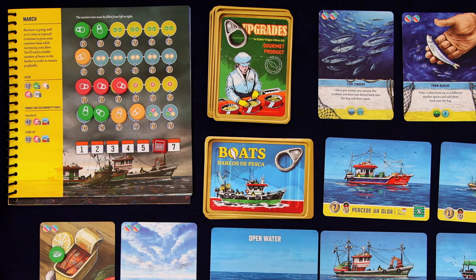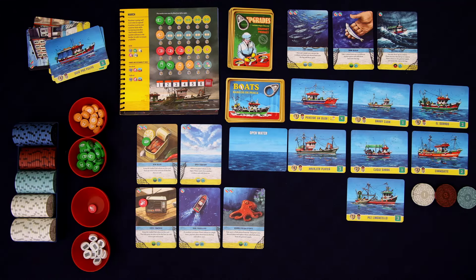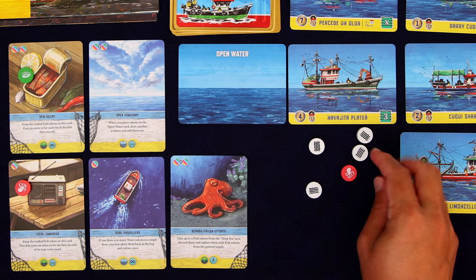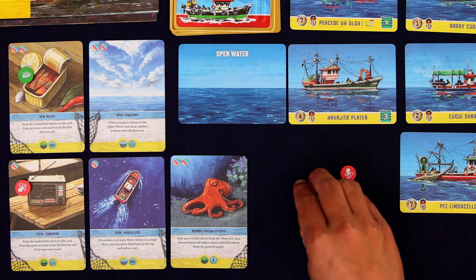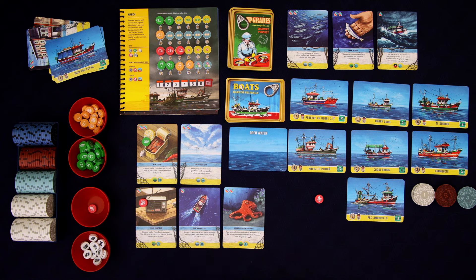Just going to leave everything as is — we're going to move on to the last round. Right now we have 37 bucks and we just need to get to 40. In fact, we need to get to 43 because we're going to have to spend 3 for our upkeep. So that should be no problem whatsoever. We got 4 water tokens so we can take advantage of our dual propellers — we're going to place these back into the bag and redraw.